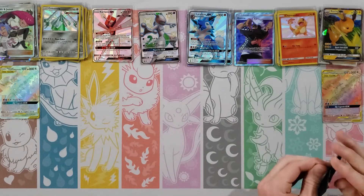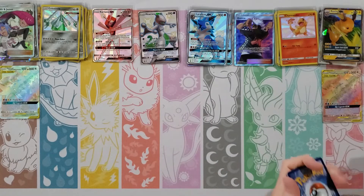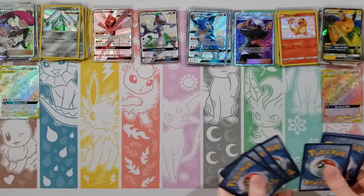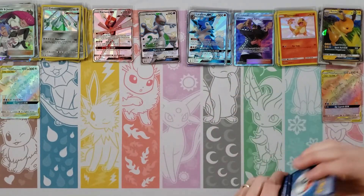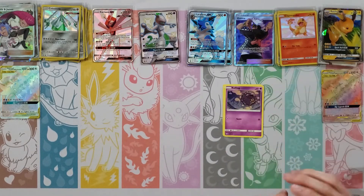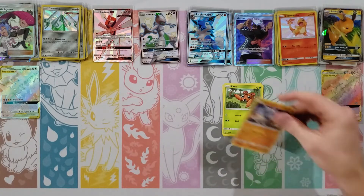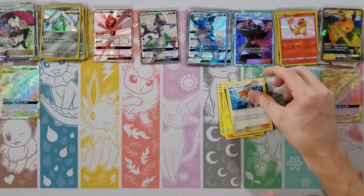Clefairy, Jigglypuff, Caterpie, Metal Energy, Lieutenant Surge, Misty's Determination, Scyther — your rare is a Vaporeon — and oh, a Celesteela! Another Ultra Beast. Lots of those in this set — with being a Sun and Moon set there are a lot of Ultra Beasts in Sun and Moon. I still like my birds though.